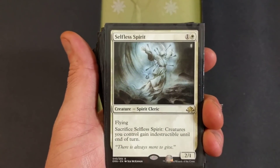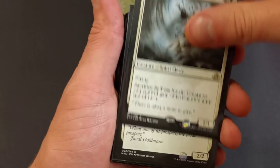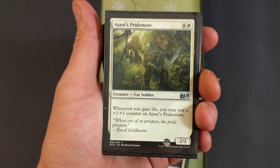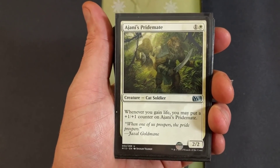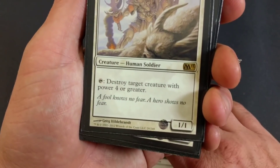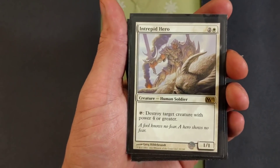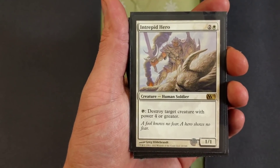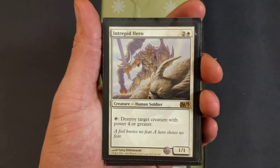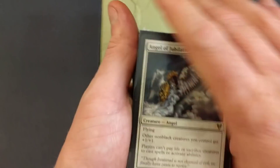That's freaking dope. Ajani's Pridemate — only one of these. Whenever you gain life, you may put a plus one plus one counter on Ajani's Pridemate. Down the road, dude's gonna be a beast. Intrepid Hero — for three, tap it: destroy target creature with power four or greater. That's dope, man. It's only a one-one so it's easily removed, but so is everything else in Modern. Let's get down to some angel business.